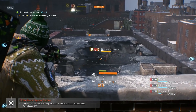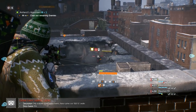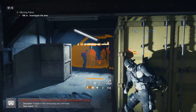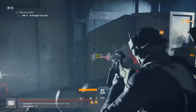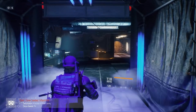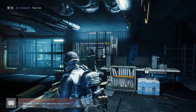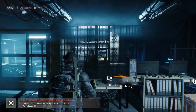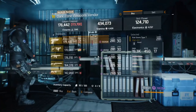Global event superior caches, sadly only available during global events, reward you with a 15% drop chance for exotics. Proficiency, survival, underground, last stand, and skirmish caches have a drop rate of 1–3%. The dark zone sealed cache and manhunt cache each have a 1% drop chance. The gear set cache also has a 1% drop chance but can be purchased from the special equipment vendor.